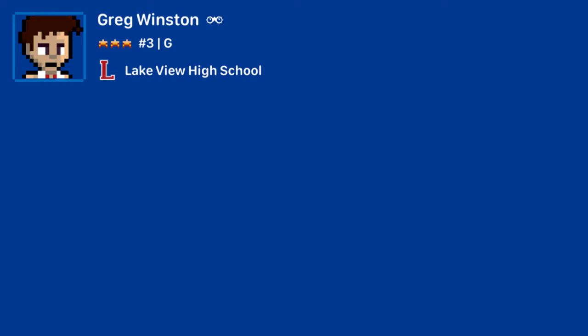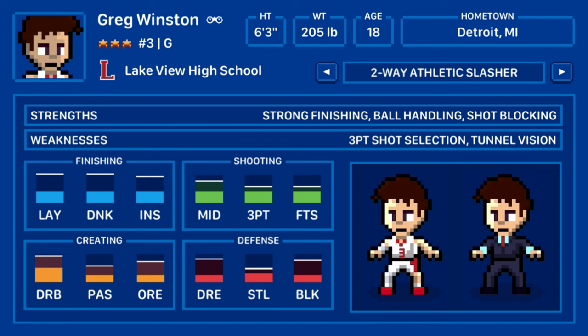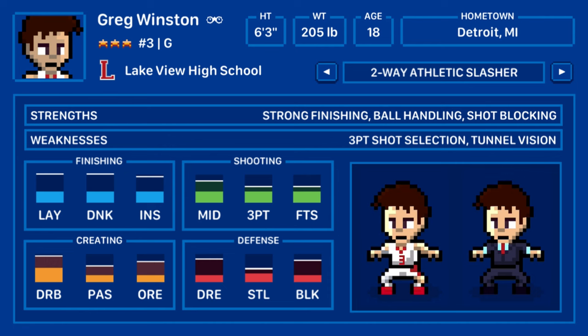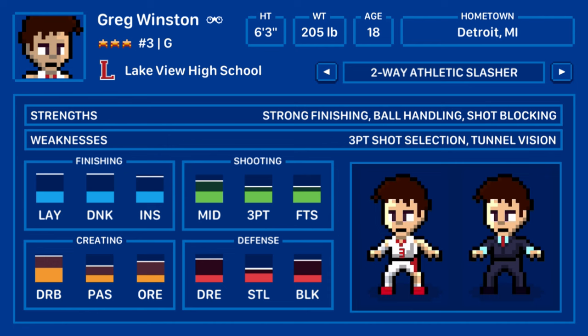After creating my player's name, height, weight, and hometown, I decided on an archetype. There were a few different ones to choose from. The two-way athletic slasher: you have great athleticism and can score the ball all around the rim. A tight handle and athleticism allows you to not only rebound, but block shots. But this comes at the cost of not being a great shooter from outside, and your lack of playmaking can sometimes result in you becoming too focused on a target.